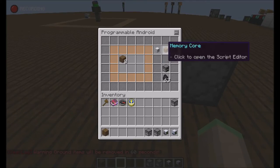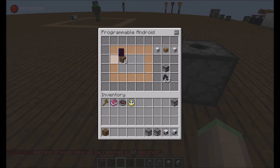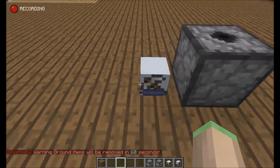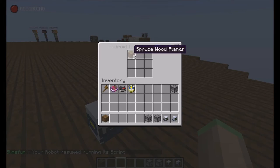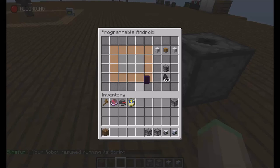What this script component is going to do is dump all his items in this inventory into the interface the robot is facing. If I run the script you can see it put the items in this interface. Pretty cool, isn't it.